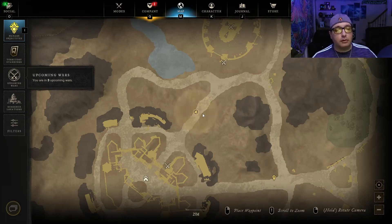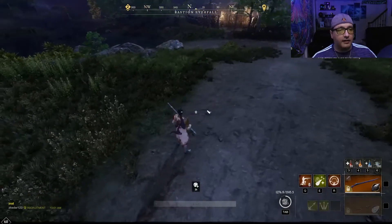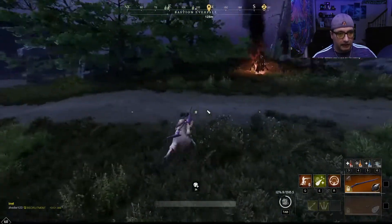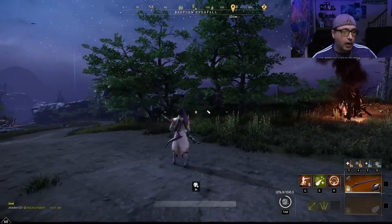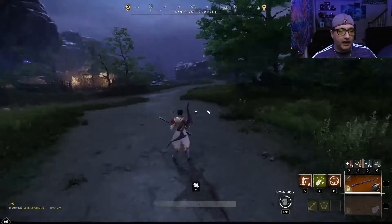Point B is one of the most defendable spots in the entire game because you have the high ground. They can only really approach from one area, you don't care if they're coming up from here because they're going to get lit up, and you've got that huge rock that they need to run around. That's why we're not going to do any frontal attack on B.